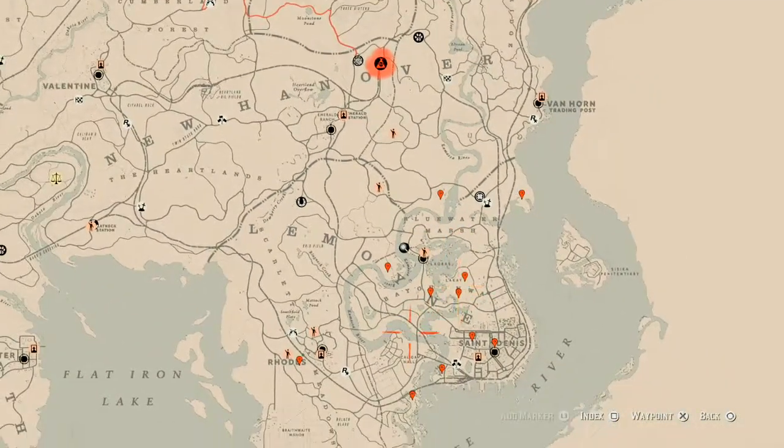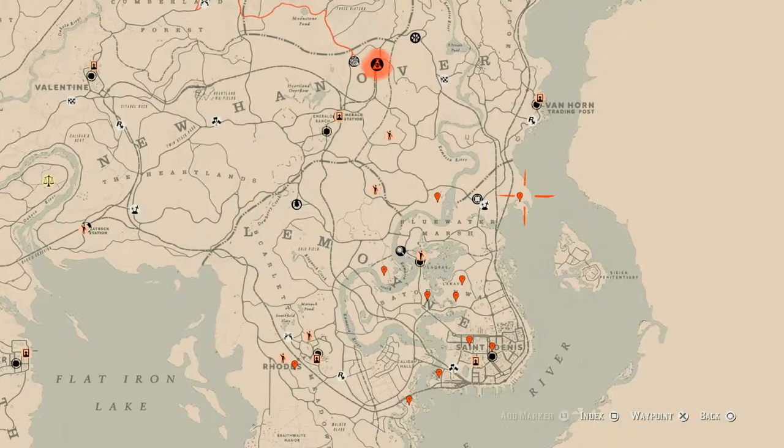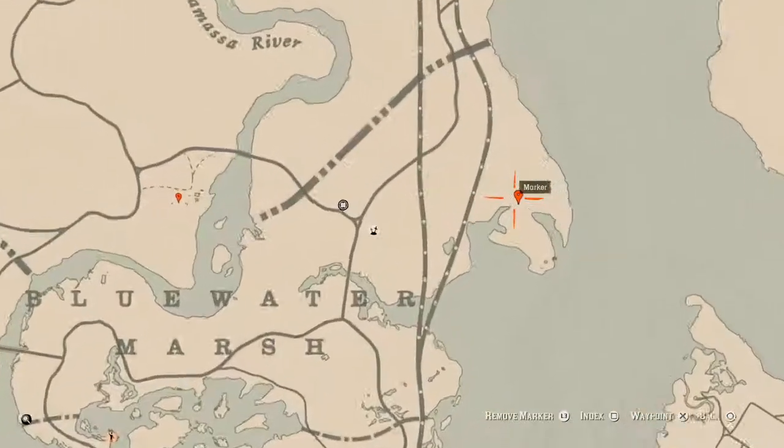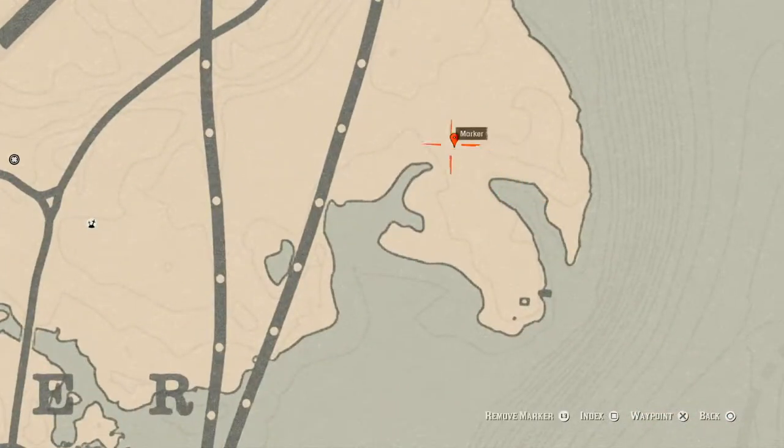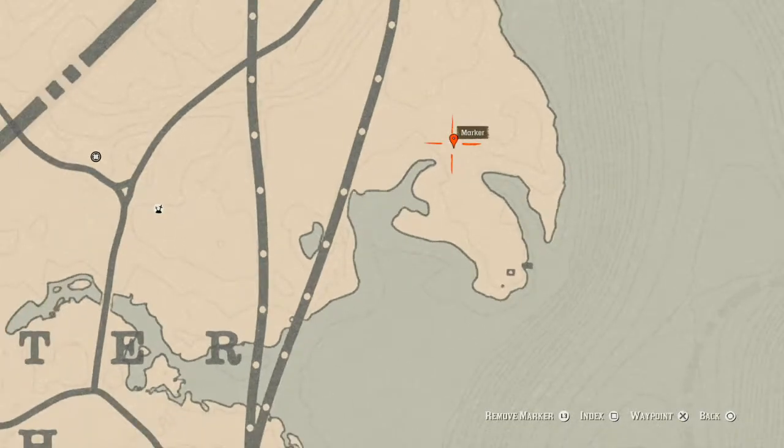I have markers marked where everything is, so make sure you go mark them on your map and find these things on your own. We're going to start at the one that's the most top-right. At this marker, pay attention to the lines, come over here with your metal detector and you will get a random fossil — I can't tell you which one because it's randomized.